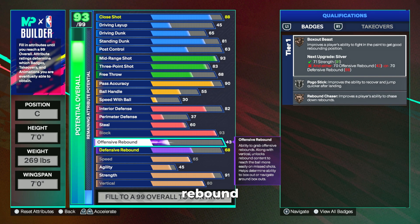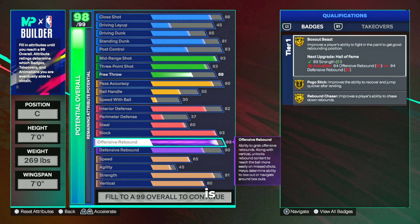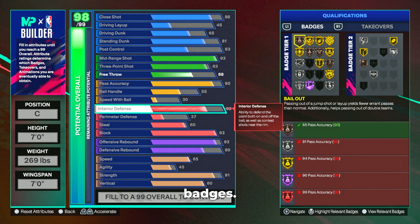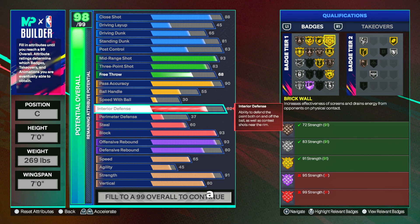Up next, offensive and defensive rebound — this is where the build has the biggest separation between the rebounding and speed variations, with no middle ground. For the rebounding build, we're going with a 93 offensive board because it's cheaper than D-board to upgrade, and an 80 defensive rebound. That 93 will be plus-three, giving us Hall of Fame Rebound Chaser and Hall of Fame Box Out Beast. So this build gets legend shooting badges with Hall of Fame rebounding badges. On top of that, you get gold brick wall, which you can eventually cap-break to Hall of Fame brick wall, and as a seven-foot stretch, nobody can contest you.